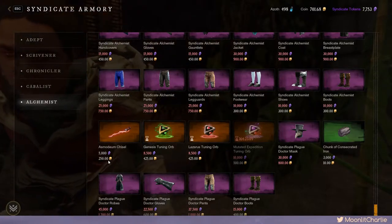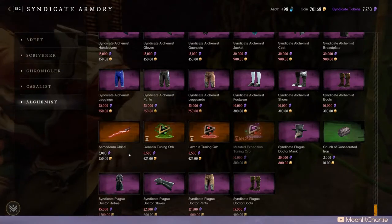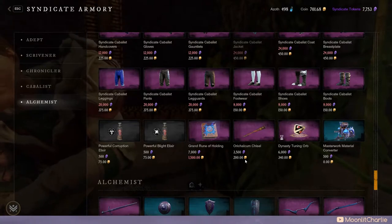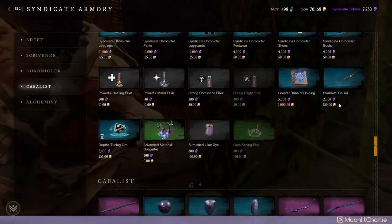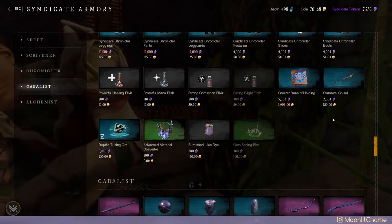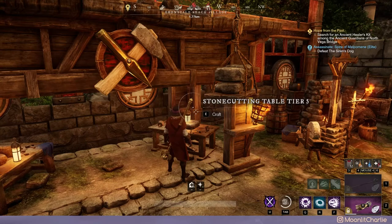The next big change is to chisels. As you can see here, the Asmodium chisel is now 250, down from 500. The Orichalcum chisel is 200, down from 400, and the Star Metal chisel is 150, down from 200. Overall, much better pricing — a lot more affordable and accessible to more players.